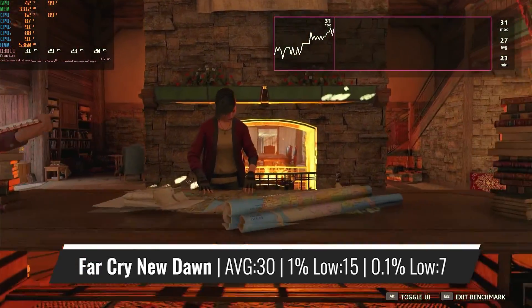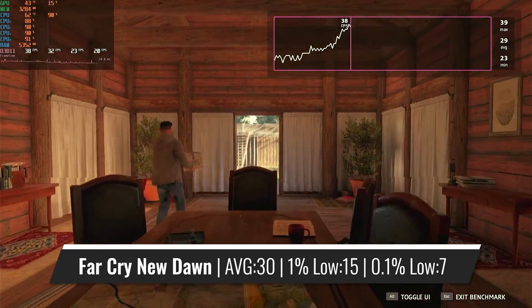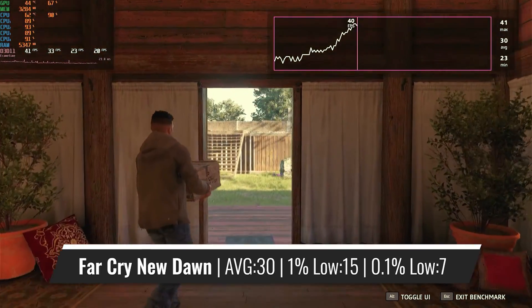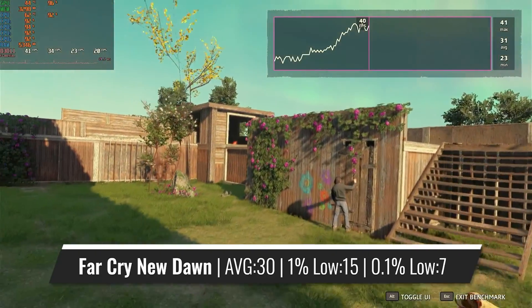Far Cry New Dawn does run okay, but once again only until you get into busy areas, where the FPS drops below 30 once again. The newest in the series, Far Cry 6, refuses to launch, as do many other DirectX 12 games — so that's something to keep in mind.